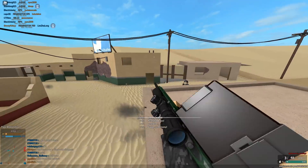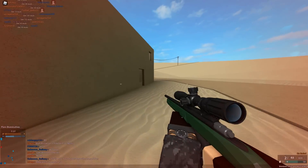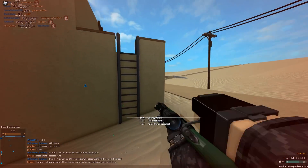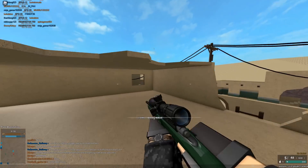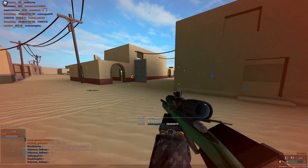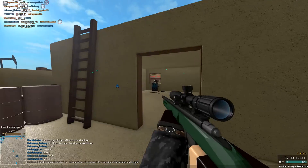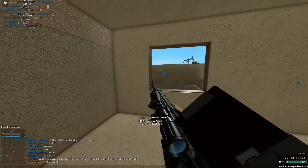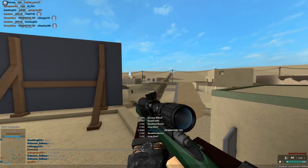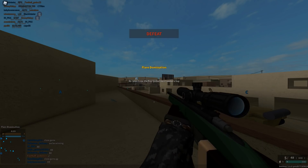I want to get this guy and then maybe this guy second — there we go. My teammate had him all to himself and didn't get him. I should have got a collab but that was a hit marker. I'm going to flank — oh no, they're spawning. I smell a BFG, I literally smell him. We killed him — got a headshot. I'm still not good with this bullet drop, but I'll take it. Alright, we lost. On to the last sniper.